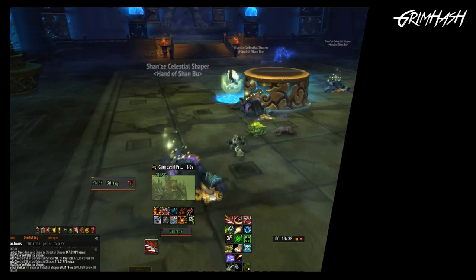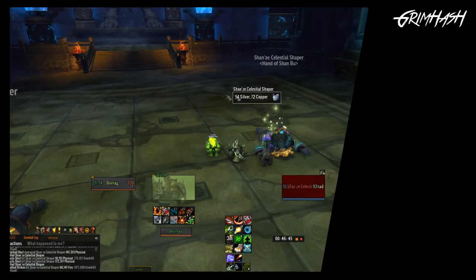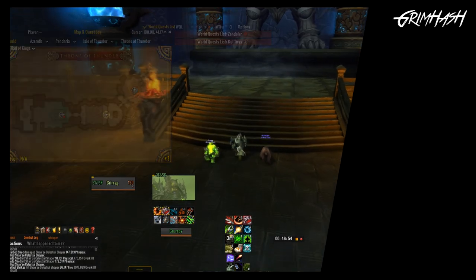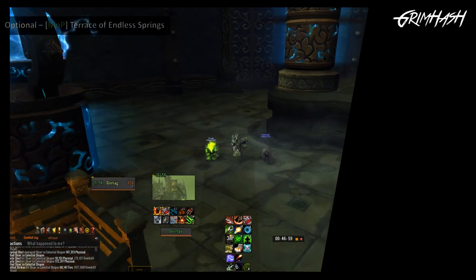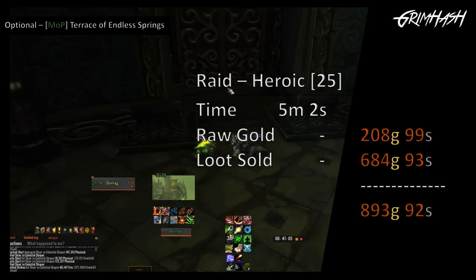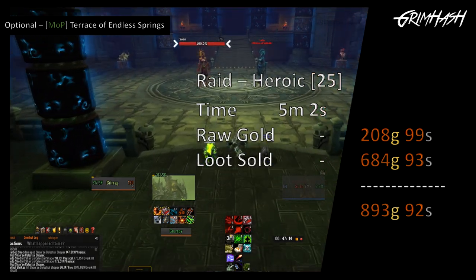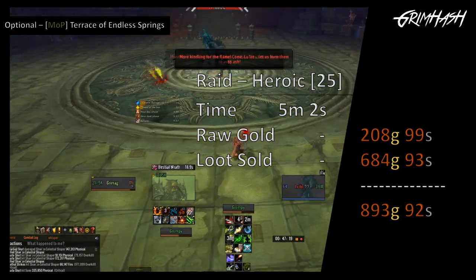We are not 100% finished with the guide — it also suggested running an extra three Mists of Pandaria heroic raids taking another 30 minutes, without travel time. We're actually going to have to go to the entrances. We will be doing the Terrace of Endless Springs, the Heart of Fear, and Mogu'shan Vaults. Starting with Terrace: it takes 5 minutes and 20 seconds, nice straight line to run. Raw gold: 208 gold and 99 silver. Loot sales netted another 684 gold and 93 silver, totalling 893 gold and 92 silver. Pets drop a lot here — if you get the chance, cage them up and sell on the Auction House.